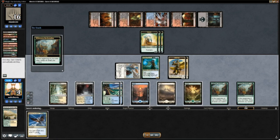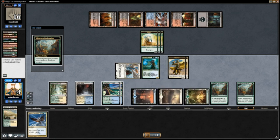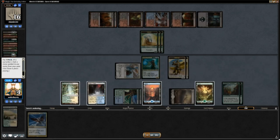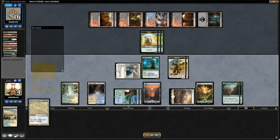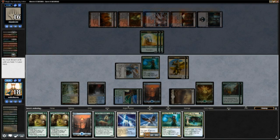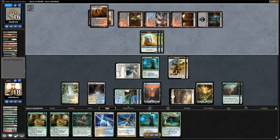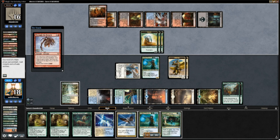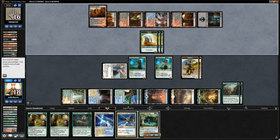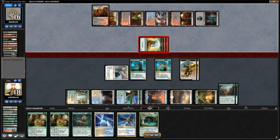I was able to get in with Restoration Angel and then cast a big Sphinx's Revelation so I don't just die outright, thanks to all my triggers with Wilderness Reclamation. I decided to keep up Frilled Mystic mana rather than saving a Painland for it, because I was watching my life total. I did draw the Frilled Mystic off Sphinx's Rev and was able to counter that Through the Breach.